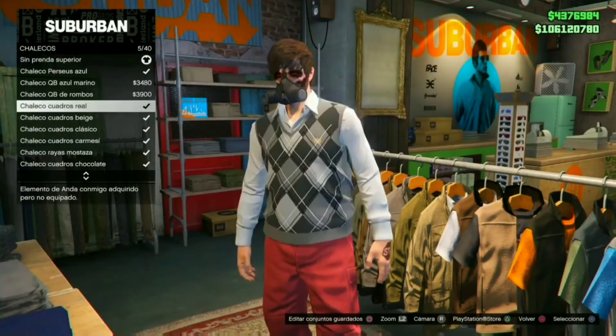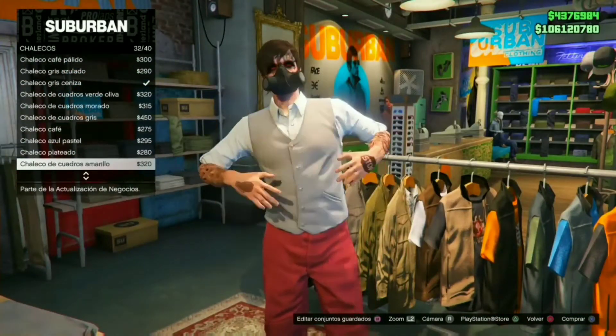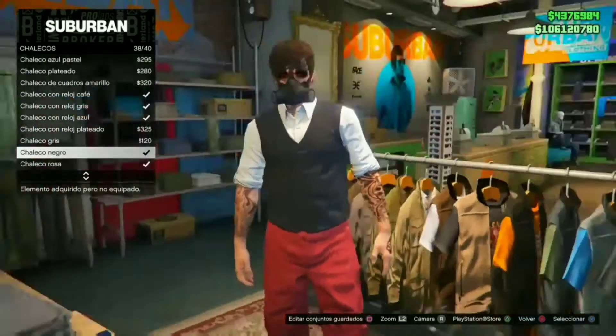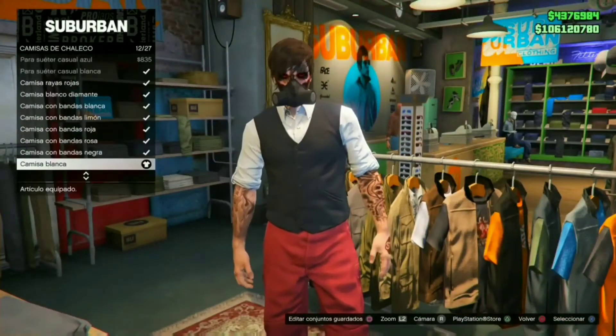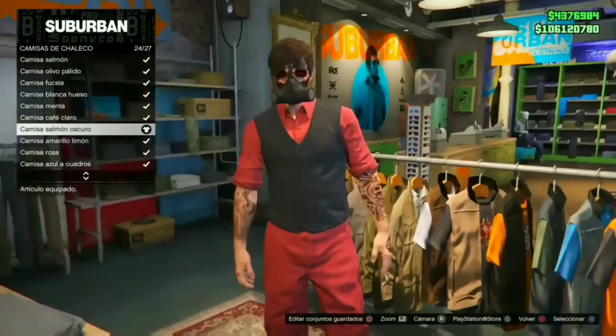Vamos a venir a prendas superiores. Nos vamos a ir a chaleco y nos vamos a poner chaleco todo negro, es el número 38. Después atrás vamos a buscar en camisas de chaleco y nos vamos a poner la número 24.